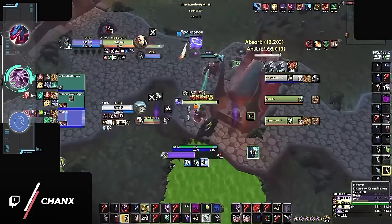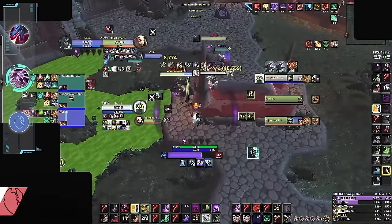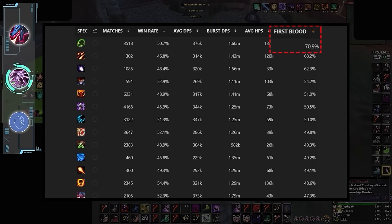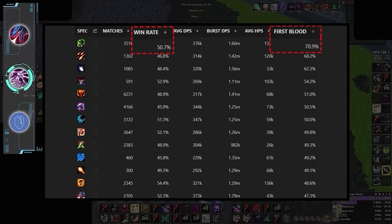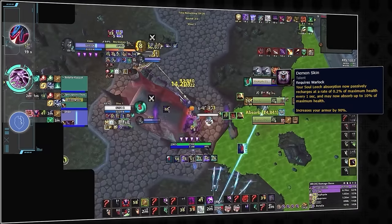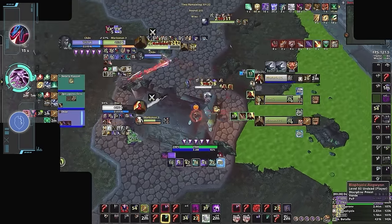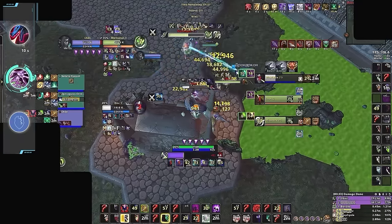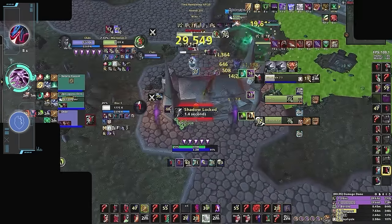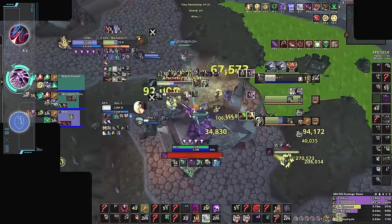Despite their popularity at higher ratings, we think Affliction Warlock moves down half a tier for the average player. It has the highest death rate in the game while also having a relatively weak win rate up to rival ratings. Despite a recent buff to passive defense, Affliction might continue to suffer from getting trained. If you aren't good at fake casting for precog, you might not have the best time. Couple this with massive nerfs to its win condition, and it's going to be a bit harder to solo carry compared to the past.